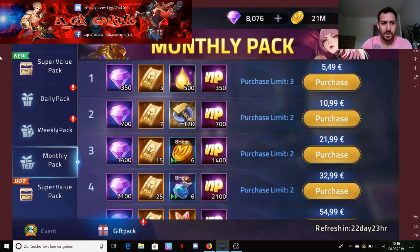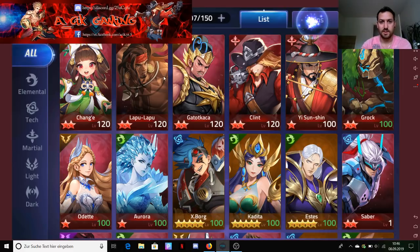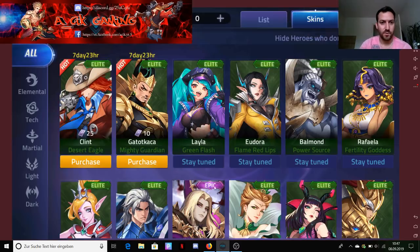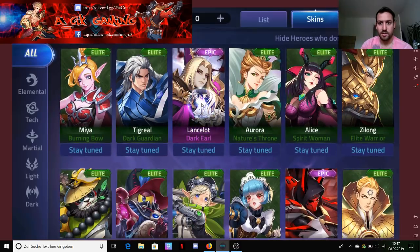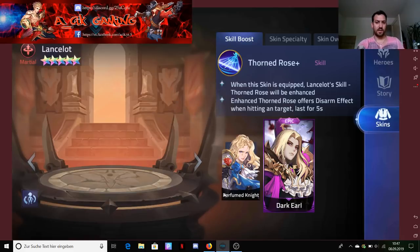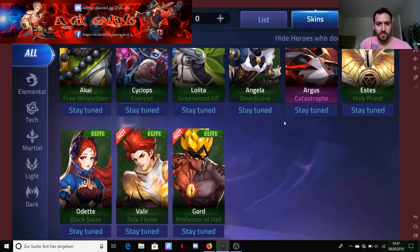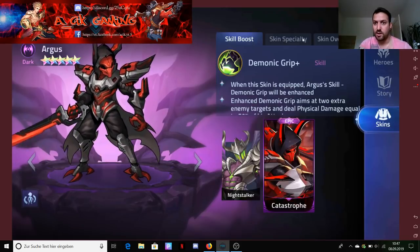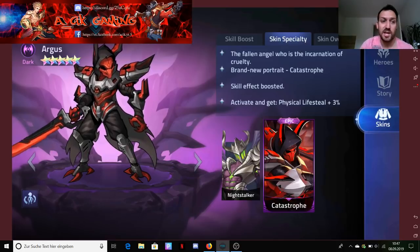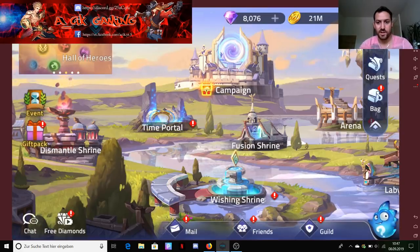Now let's go to the skins shop - it's completely different now. There are skins you can just purchase: 25 scrolls for this one, there's Lancelot - we can't see exactly how many scrolls we need. I want Valor and Argus because I like his skin a lot and his special ability is pretty nice.